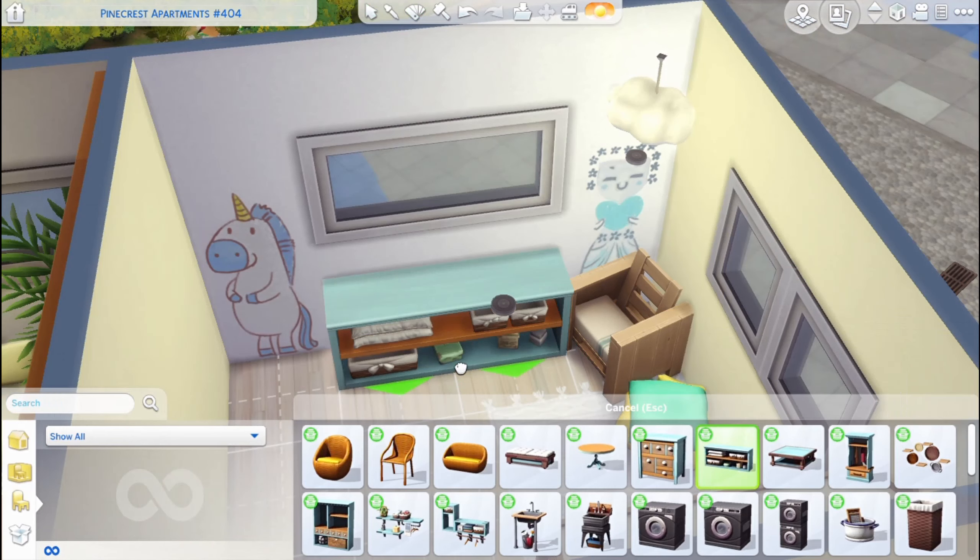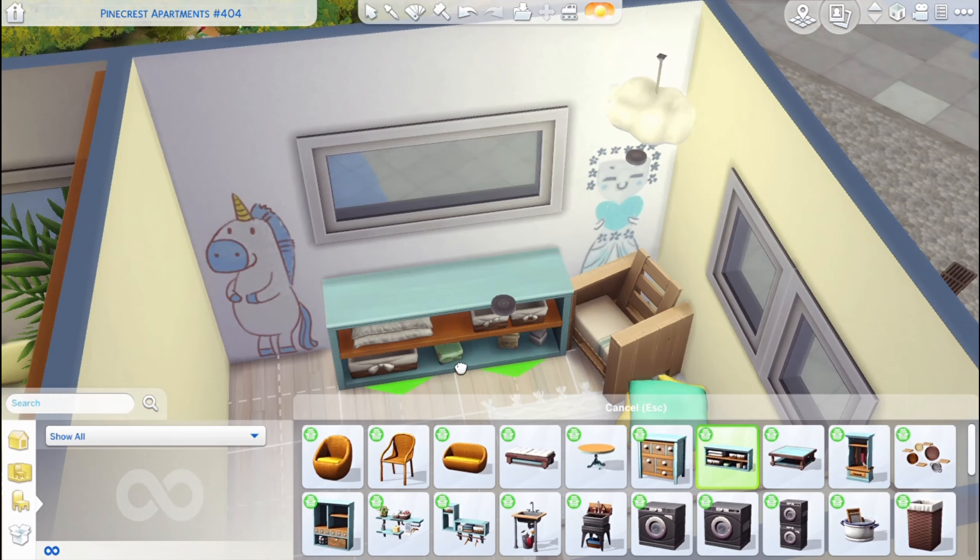SimLifeForJen asks: when you and Bruno finally get to take a honeymoon, where do you want to go? Japan — don't come at me, I'm an otaku, I want to go to Japan! But honestly, any country where we can see new things would be awesome. Japan, Australia, Ireland, Paris — I've never been to Paris. Take me anywhere! Also, if you were a pre-made Sims 4 townie, who would you be and why? I have no idea, sorry Jen! Thank you all so much for the questions and I'll see you in the next one. Bye!